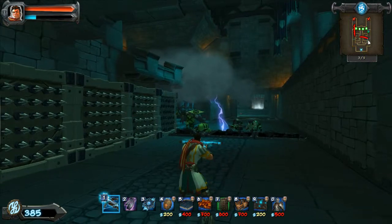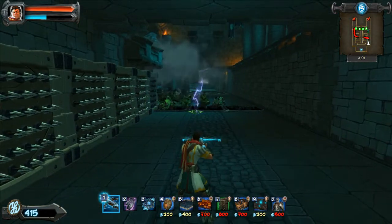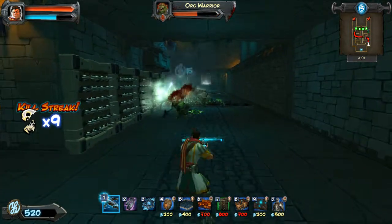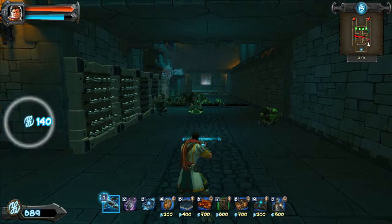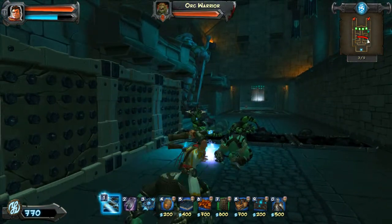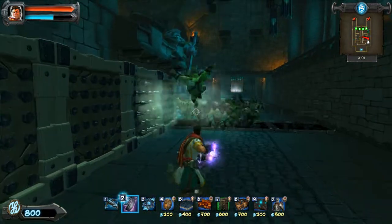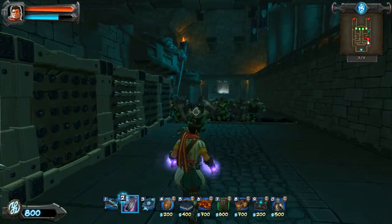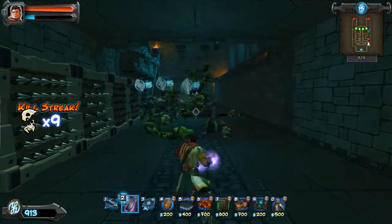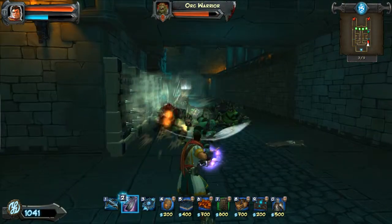Where I put the lightning right there is a perfect place to put it, especially as that other side of the Twin Halls comes around. You'll see it work wonders once I put archers down. It's really good — you get so many combos. Nightmare mode? More like lightning ring mode.